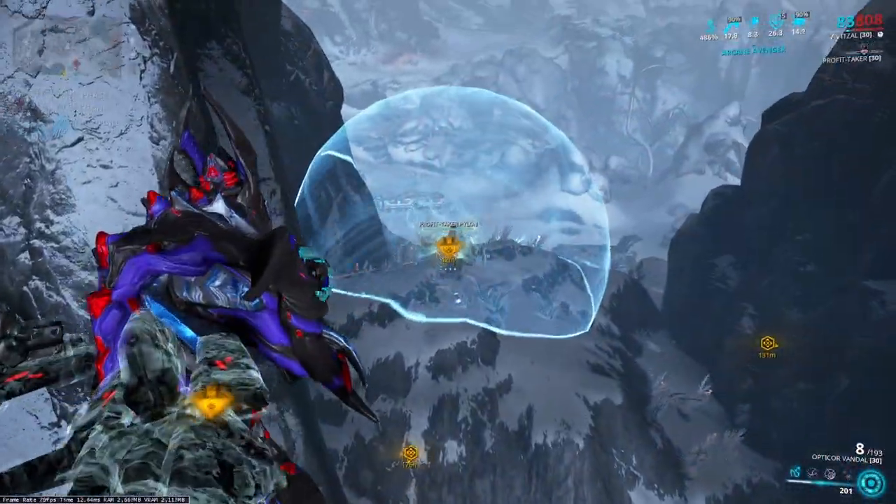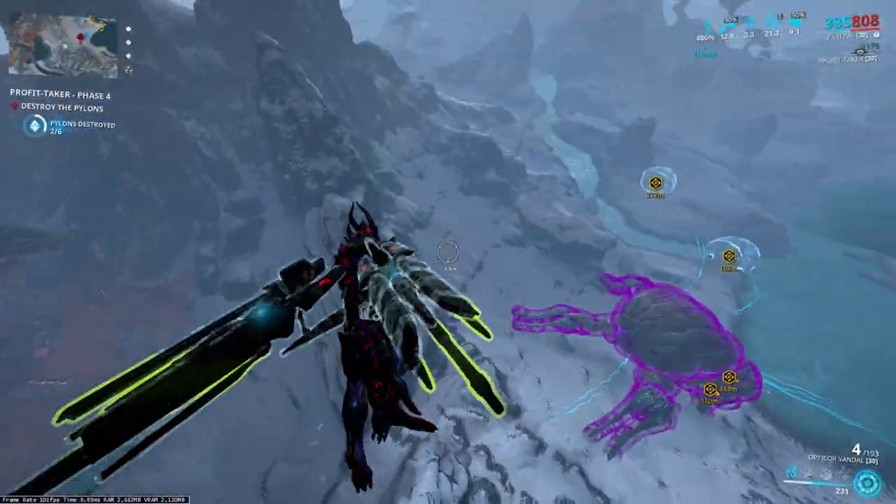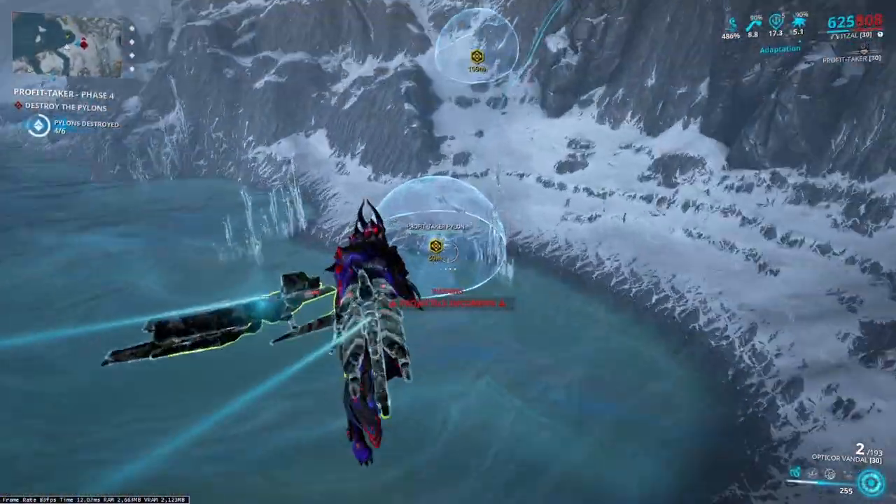Do not forget to take out the Reinforcement Beacons, because they will spawn more enemies and increase the enemy level. If you have Zenith instead of an Opticore, you can shoot at the Waypoint Markers without the need to use your Arc Wing.